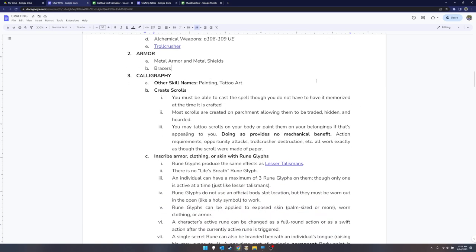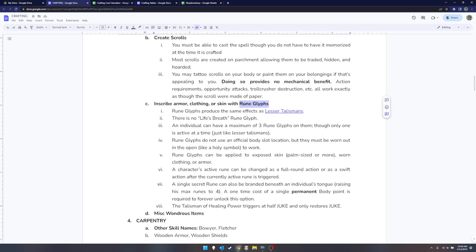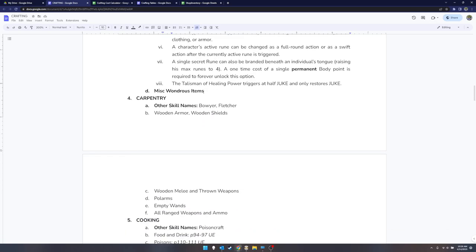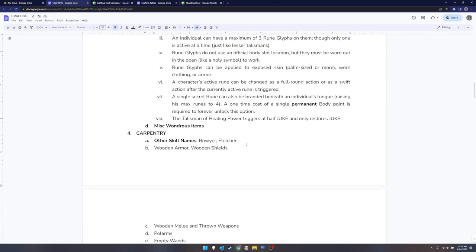Calligraphy — also called painting or tattoo art — is how you make scrolls; prices are listed on the crafting cost calculator. You can also make what I'm calling rune glyphs, which in Pathfinder are called lesser talismans. They're basically little prepared spells ready to be triggered when a certain event happens to you — for instance, when you begin falling, a feather fall talisman might kick in. I think they fit well with the idea of tattoos, though you can also paint one on your armor if you don't actually want a tattoo.